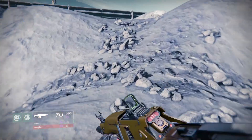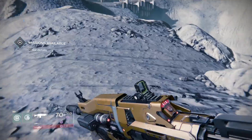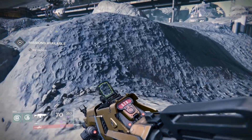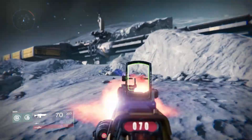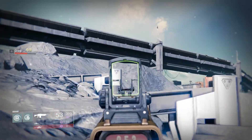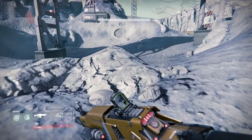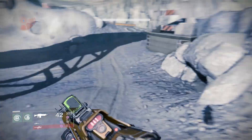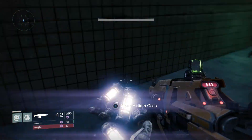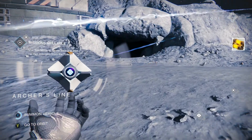This time it'll be helium filaments. I always go to the right, check up here, go up here, check this crater — sometimes there's boxes in there, sometimes there's a box behind here, sometimes there's a box right there and right there. But this is a very very short run, so maybe I'll run through it once or twice, probably two or three times. Helium filaments spawn right here obviously.